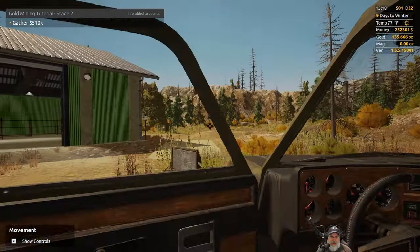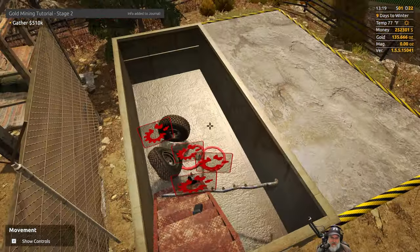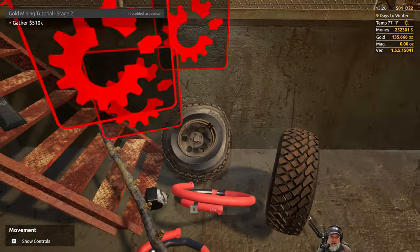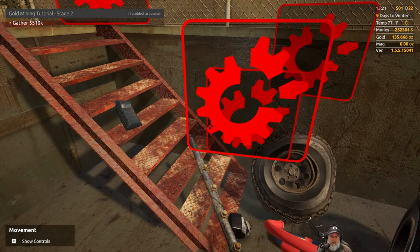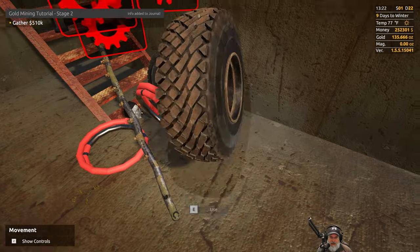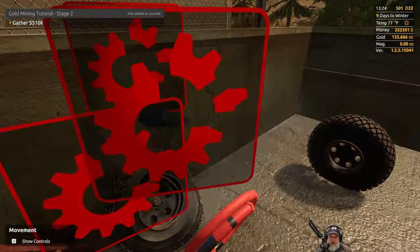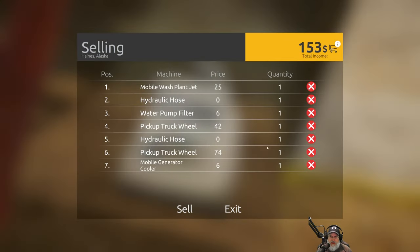For those of you who may be curious, all of this stuff in here is what's broken down on me since the last episode. A couple hydraulic hoses went out, the jet, a couple of tires. This tire went out on me and then I don't know what happened but it repaired itself — so it's actually a good tire now, but because that's a bug I'm not going to take advantage of it. We're just going to get rid of it with all the rest of the trash. We should be able to make just a tiny bit of money by selling all this stuff.